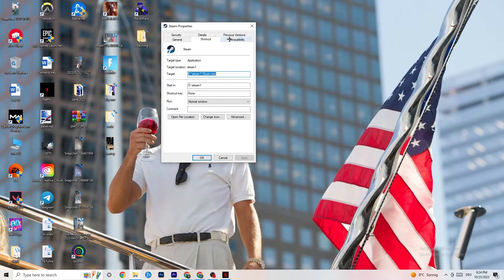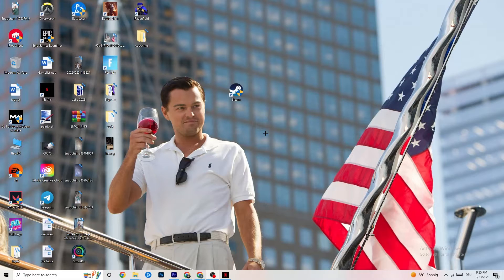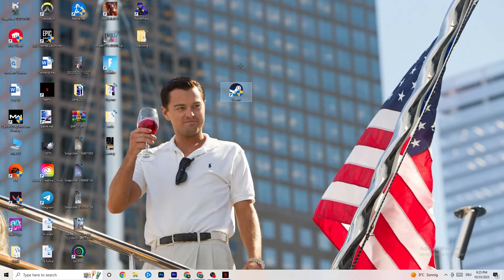Once the Properties tab opens, click on Compatibility. Copy these settings: enable Run this program in compatibility mode for and select the latest version of Windows available to you. Disable Reduce Color Mode, disable Run in 640 by 480 screen resolution, enable Disable Full Screen Optimizations, and enable Run this program as an administrator. You can also apply the same compatibility settings to your game shortcut. Click Apply, then OK, restart your PC, and launch your game through the launcher or directly from the shortcut.